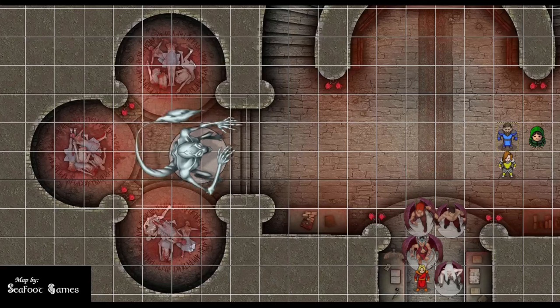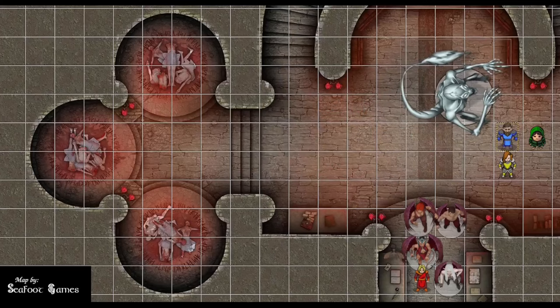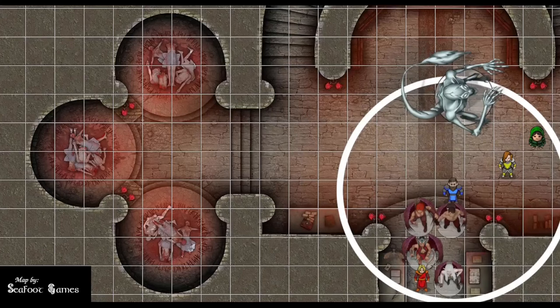I don't want the fighter going anywhere, so I'm going to use my 10-foot reach. We're going to dash because we have to. After that we go to the longfish. Put me diagonal two squares directly behind the two fiends. I'll decline the opportunity attack and cast Spirit Guardians at level four.